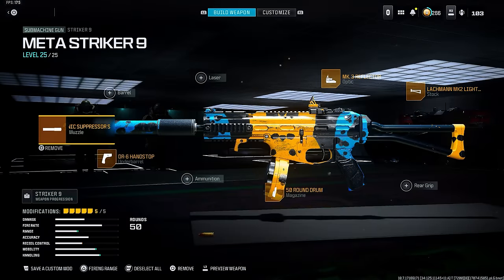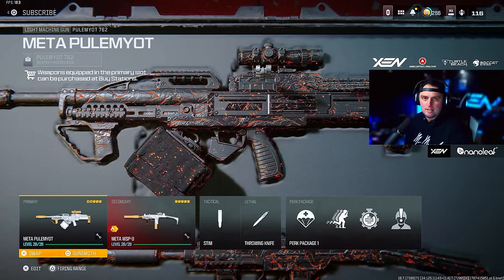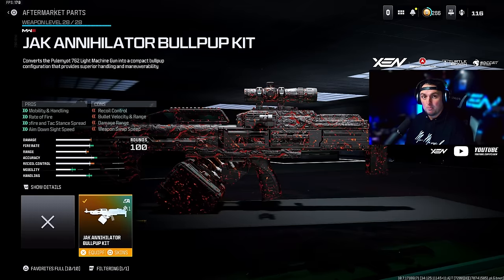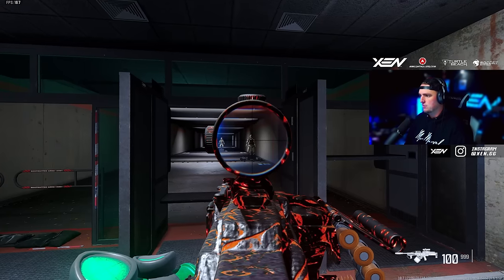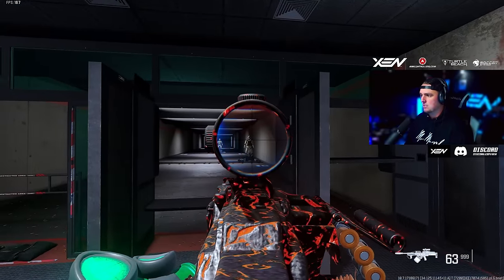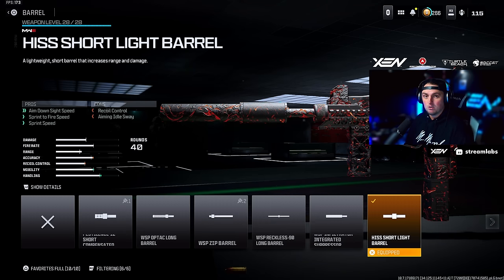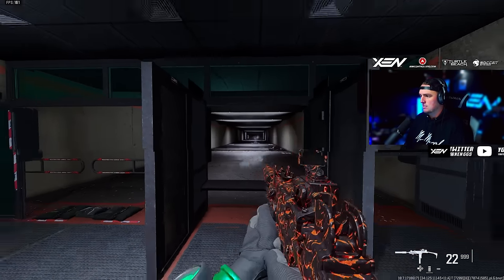Next up I've got the Pulemyot and the WSP9. The Pulemyot did get a slight nerf again but it wasn't anything significant, and the WSP9 actually got a buff. For the Pulemyot, switch back to the VT7 Spirit Fire Suppressor, the Bruen Heavy Support Grip underbarrel, the JAK Annihilator Bullpup Kit which is required to unlock the Command D15 Recoil Reduction Stock, then whatever sight makes you comfortable — I'm using the Choreo Eagle's Eye. Still the easiest long-range weapon to control for recoil. For the WSP9 I'm going with the Sonic Suppressor S muzzle, the HISS Short Light barrel, the SL Skeletal Vertical Grip, Slate Reflector sight, and the 40 or 50-round mag — this thing is an absolute tank.